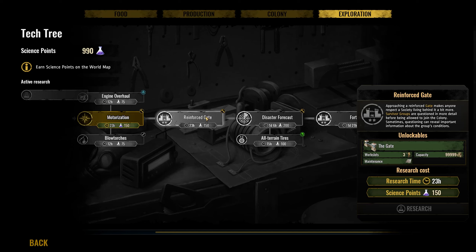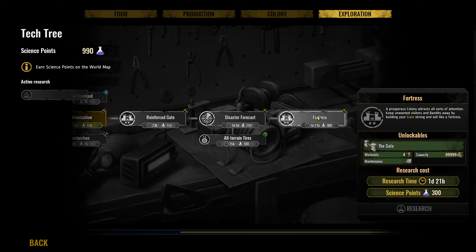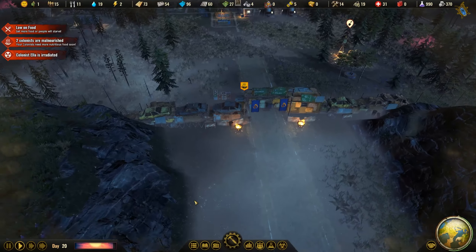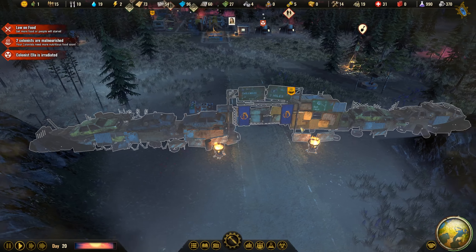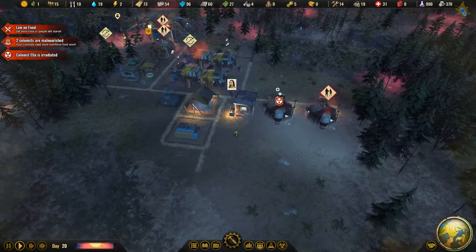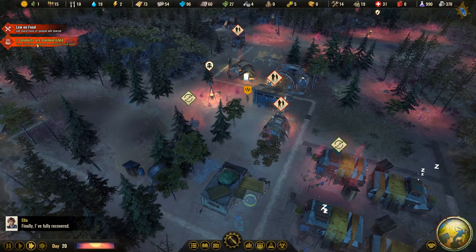Very important next is the reinforced gate — with this we can finally reinforce our gate with battle weapons and defensive structures against the bandits that are coming. Then we have the fortress, which is our real goal. That gives us four work slots and even some weapons we can use against attackers, because this current wall is not doing much good at the moment.